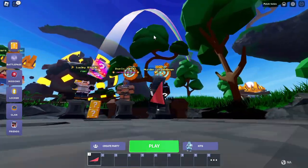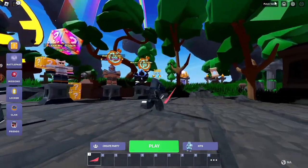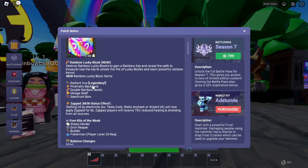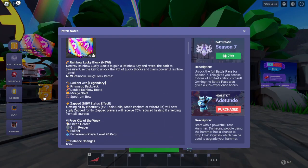You see, there is a giant rainbow trail going from the Rainbow Lucky Block. And if we look in the patch notes, you can see that there are looks like five new things you can get from it. And this new zap status effect from like Tesla coils and stuff, where there's reduced healing and shielding from all sources.